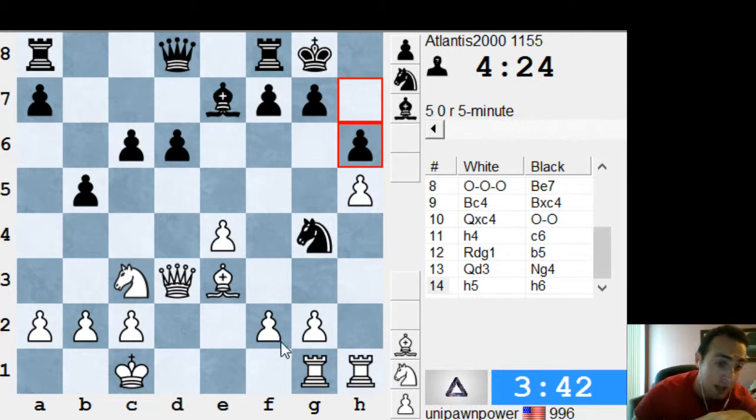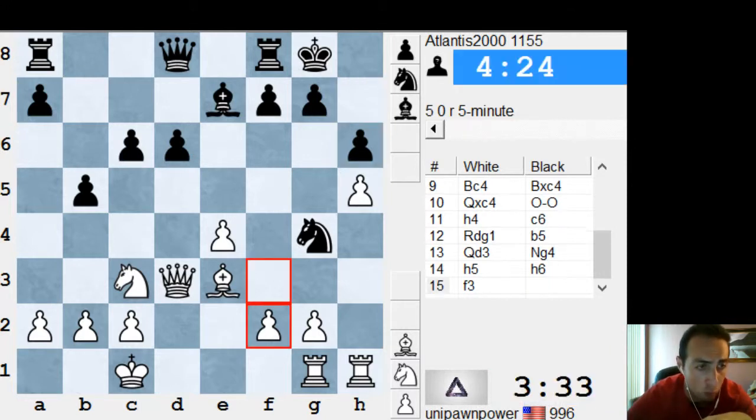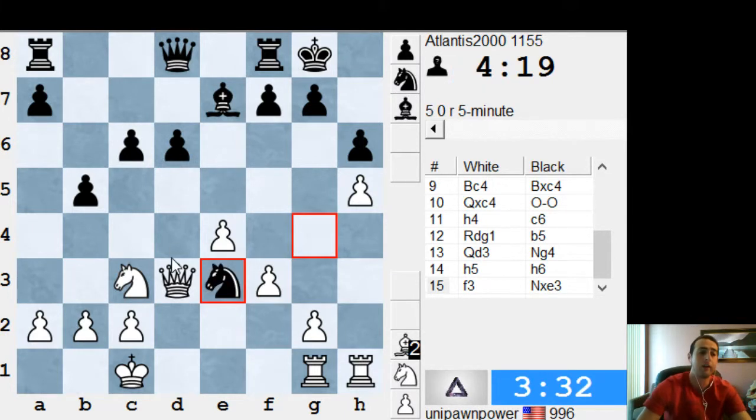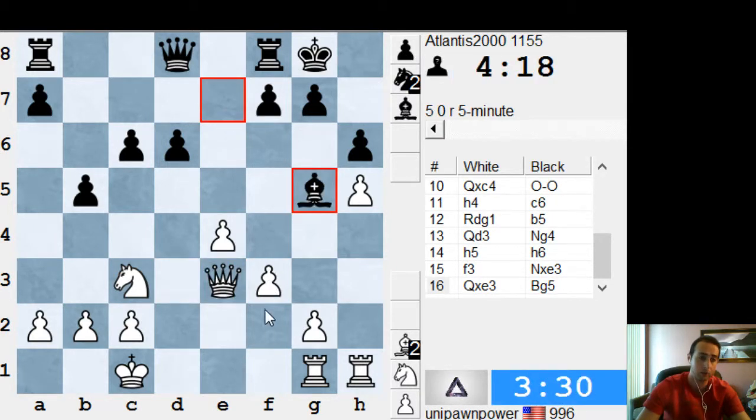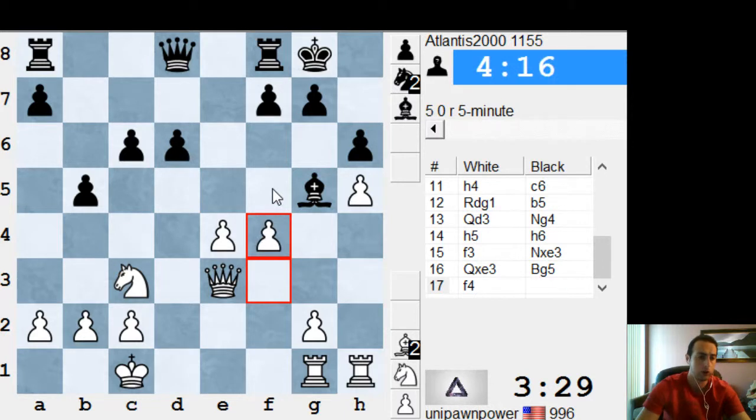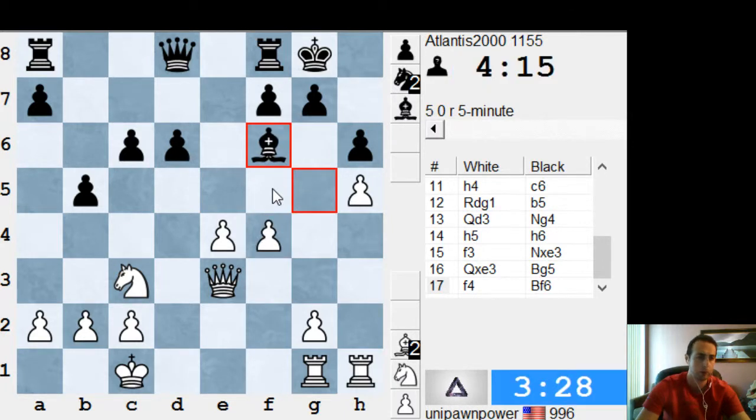He could have taken the bishop, and you would have to make this very ugly move — because if queen takes, bishop g5. This position, I don't like it now for white, but it's still okay. This is a blunder — actually no, because after queen takes, bishop g5, there's f4. So f4, f4, let's go. It's still perfectly playable, this is fine.